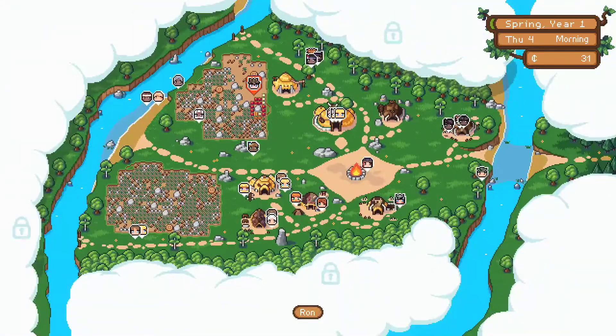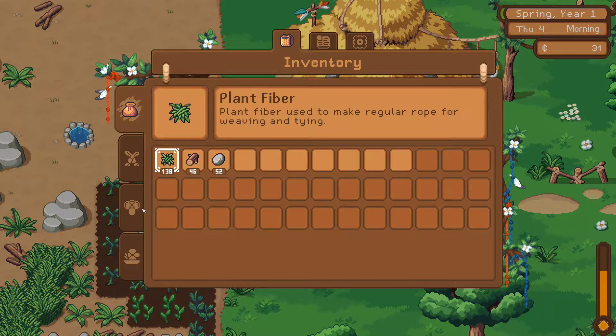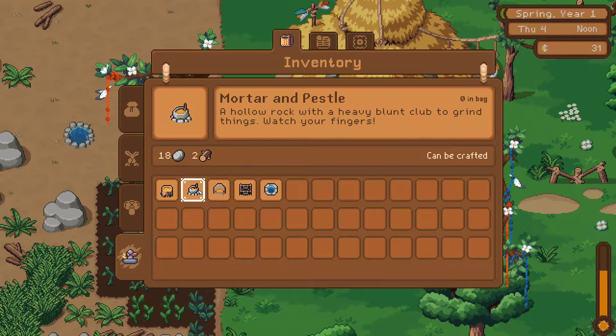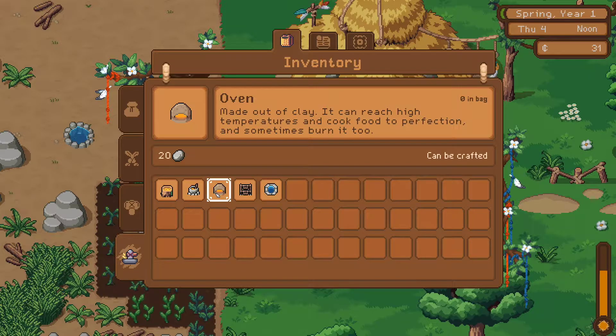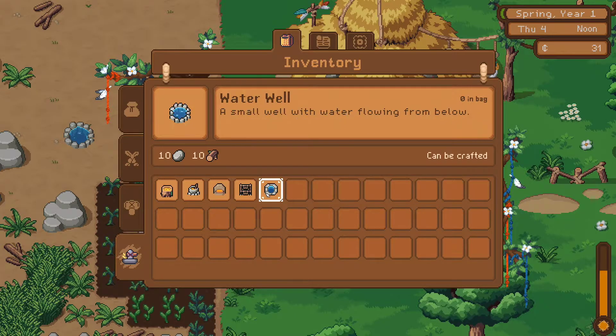Let's try and figure out if we could make the well water everything. Let's see what else we can build here. We can build a fermenter - a wooden container that makes things bubbly and smelly. A mortar and pestle - a hollow rock with a heavy blunt club to grind things, watch your fingers. An oven made out of clay that can reach high temperatures and cook food to perfection. A solar dryer that can dry and preserve things better. And now the water well, which we can produce.